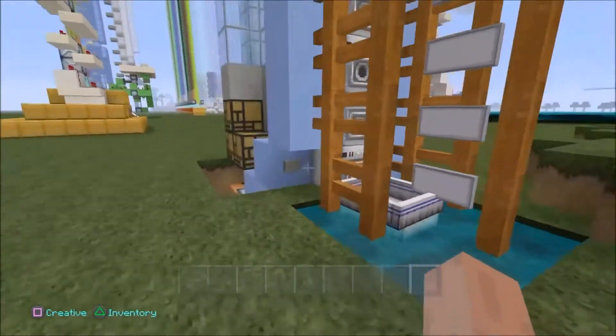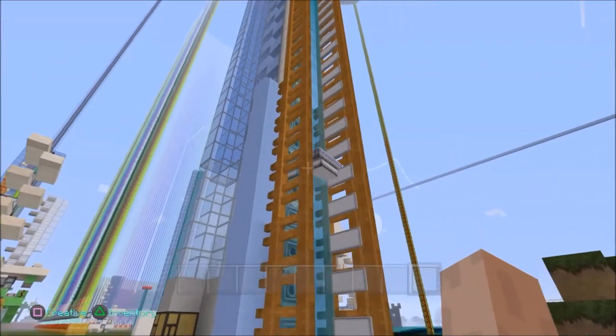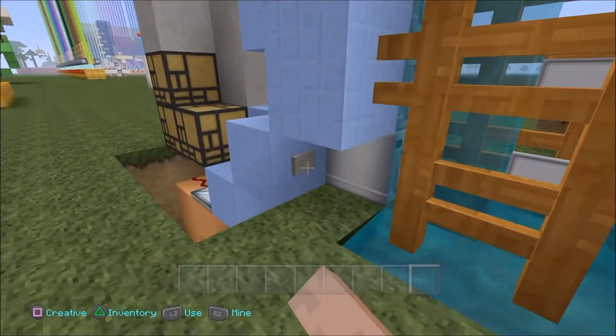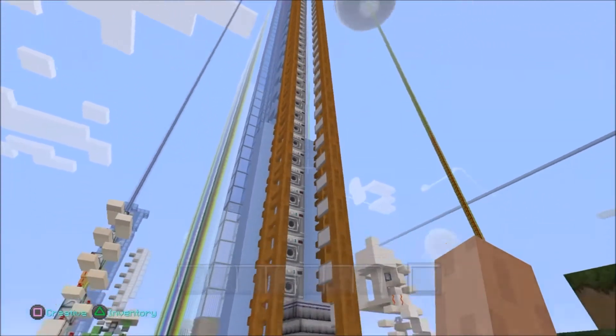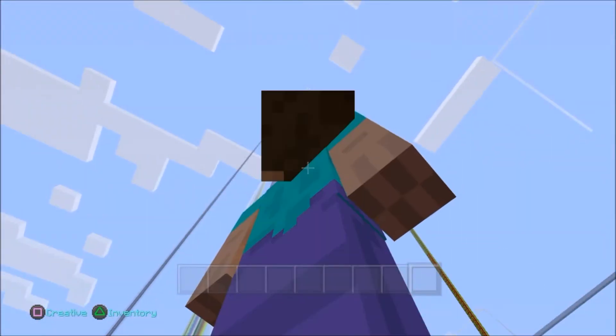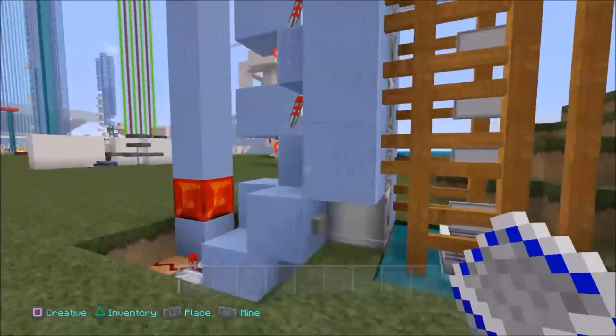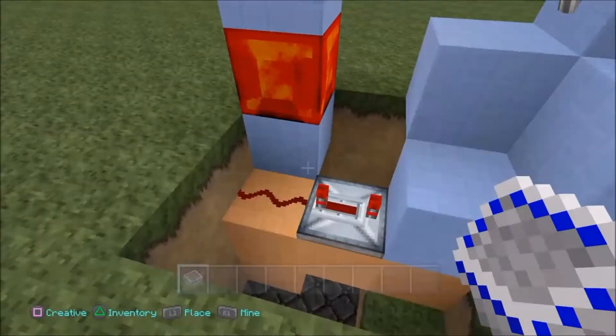The only thing I needed to do — for those of you who watched my previous tutorial on how to build this simple design — I had to change a few things. You can see here it works exactly the same, it just goes much much higher. If you'd like your elevator to go higher, all you need to do is go back to my previous tutorial.